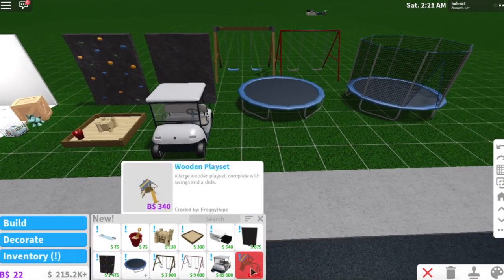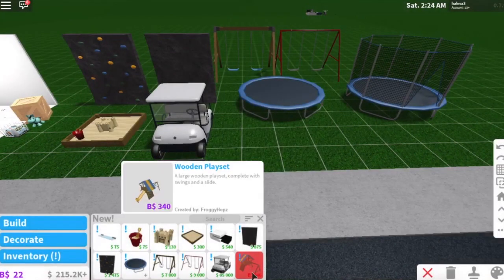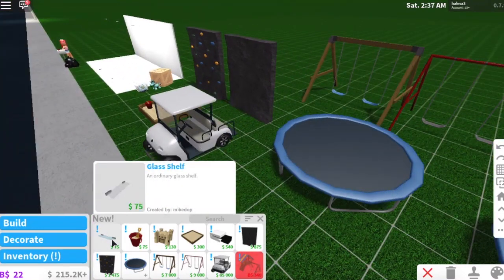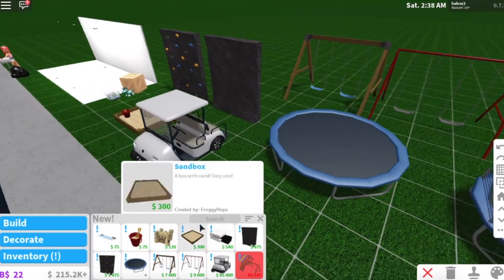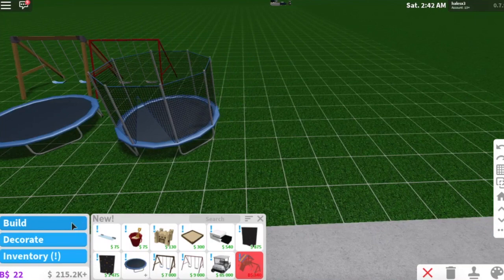This item here requires block books - it's 340 block books. I really want to buy this for Aria so I'll save it when we switch to that plot. They also have a glass shelf and the modern coffee table from the last update. Now I think I was in Deck - let's go build and see what's new.